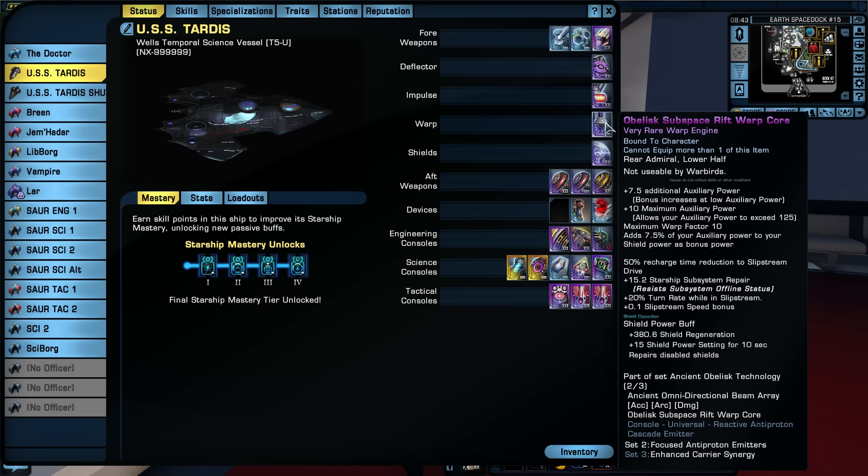I get over 10k DPS with this ship, and it's a science ship. It could probably be even better if I upgraded everything to Mark 14 — this is only Mark 12 gear. So it can get even better, but right now it is an over 10k ship. I was a few k over 10, I believe, just with Mark 12 gear. Not bad at all for a science ship.